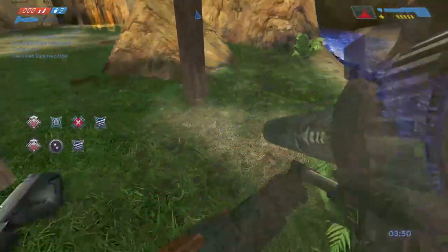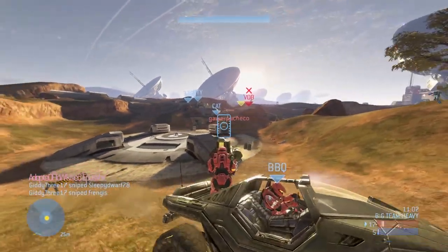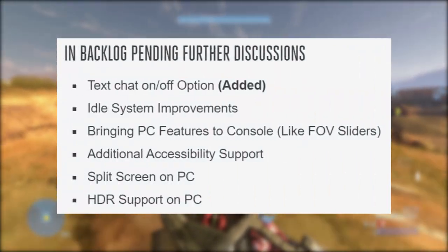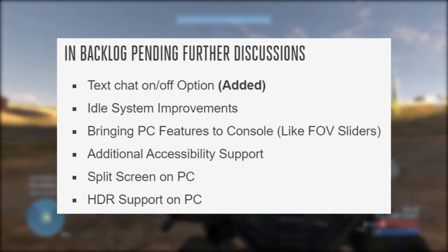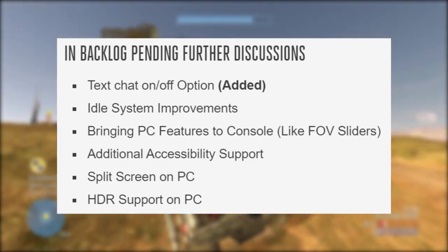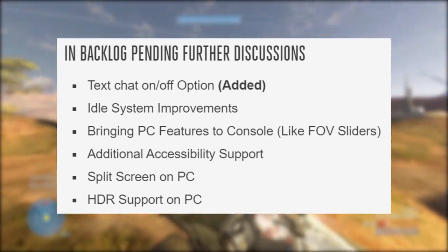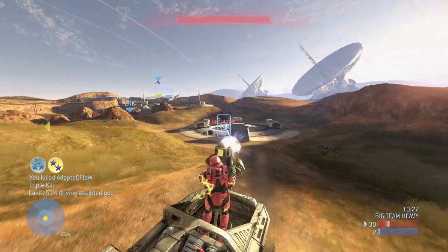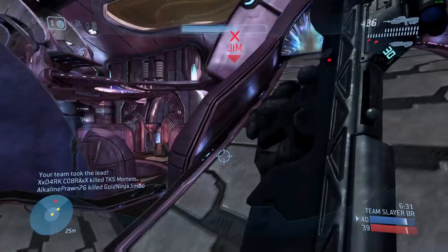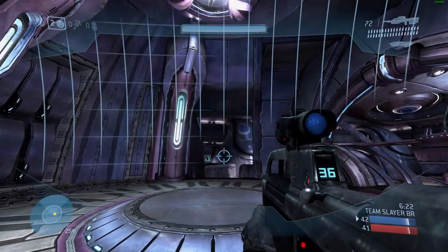In the backlog section, these are things 343 wants to get to but aren't currently being worked on. Those options include text chat on/off, an idle system and improvements, and bringing PC features to console like FOV sliders. I've been seeing a lot of comments asking about FOV sliders coming to MCC — looks like that's going to be on the back burner and probably not happening in 2020. Other backlog items include additional accessibility support, split screen on PC, and HDR support on PC. Don't hold your breath on those PC features coming to console anytime soon.